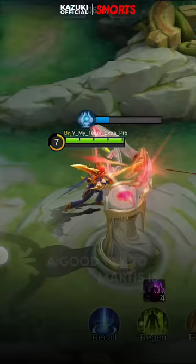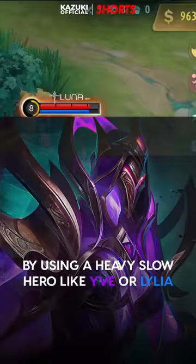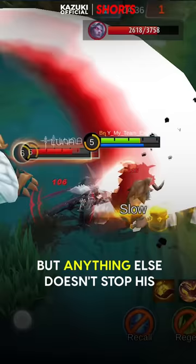A good way to counter Martis is by using a heavy slow hero like Eve or Lilia. Even with his CC immunity, once he gets caught in your CC trap, his melee range won't be able to reach you. Suppress can stop Martis, but anything else doesn't stop his CC immunity during his animations.